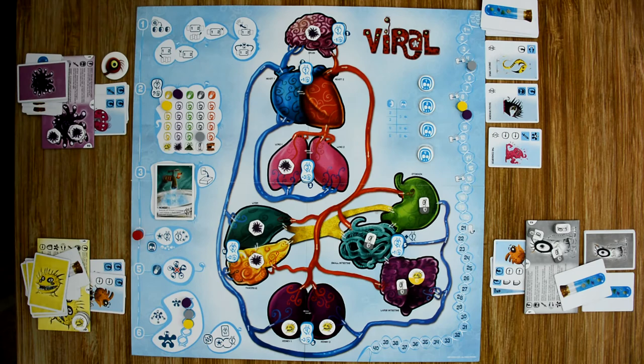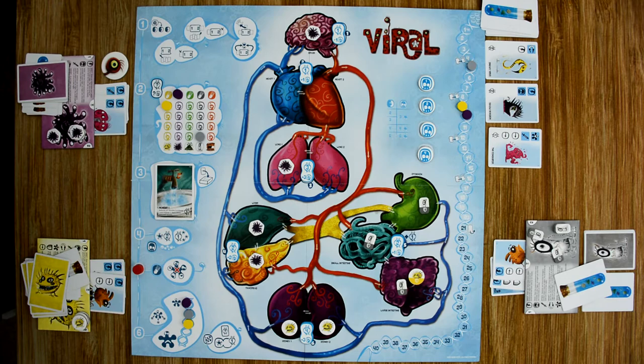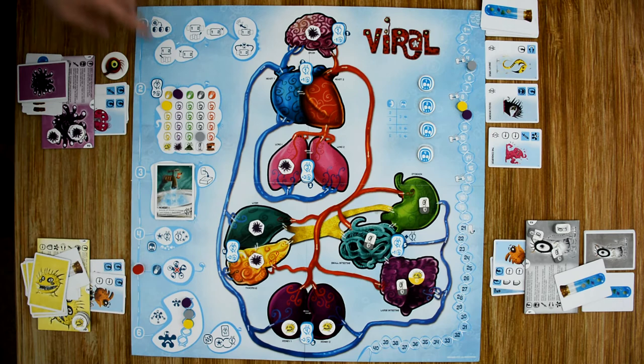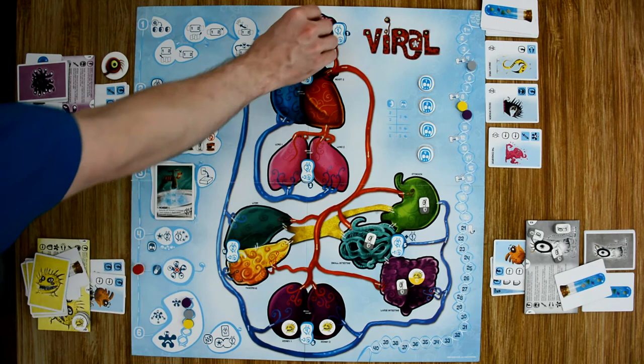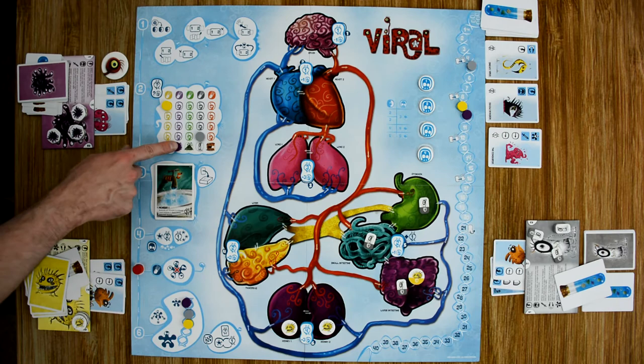Step five is the cure step. If a player's research token is at the top space of the research chart, that player removes all of their non-shielded viruses from the board, then returns the research token to the bottom of the chart. Our purple player has been a little too aggressive, so he removes all his non-shielded viruses — none of them have been shielded — and returns his research token all the way back to the bottom.